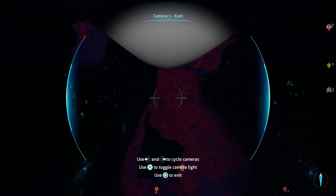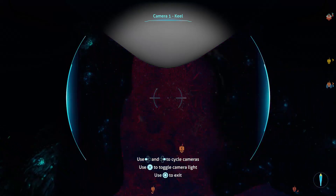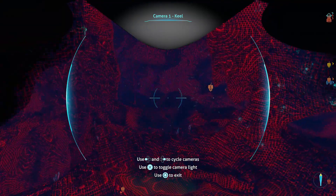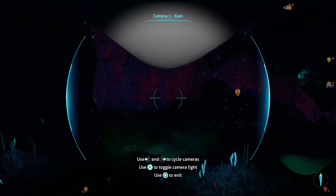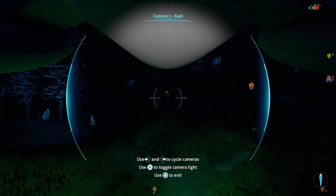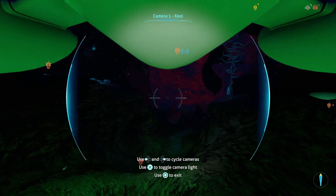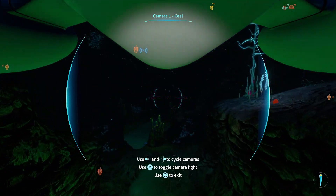For this episode, we're gonna finally enter the Lost River with this thing. Okay, hopefully I have enough power to do this. Should be able to turn. When it comes to the Cyclops, you really gotta treat it like it's a really, really big car.